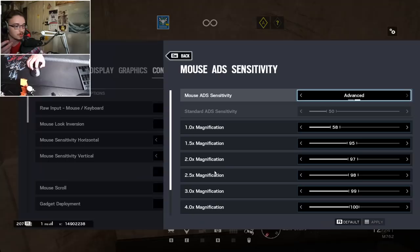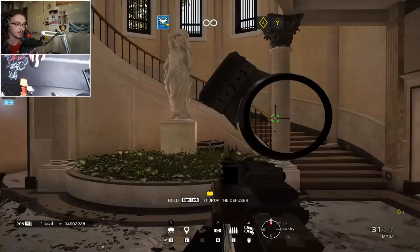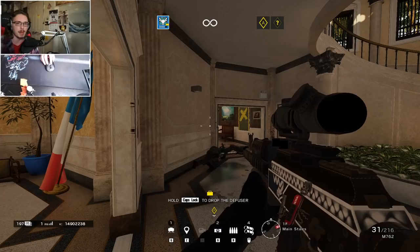Ever since this new update, Rainbow Six Siege has added a whole bunch of different sensitivity sliders, so you don't have to play on a new sense for every type of scope. What I've done to make my life easier is set every single optic to the same level of mouse movement — it's not relative, so even though Sophia's pistol and her 2x scope both require the same mouse movement to do a 180. I haven't changed my sensitivity in maybe over a year.